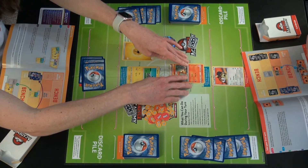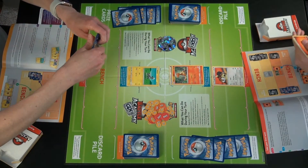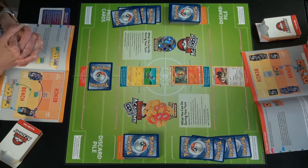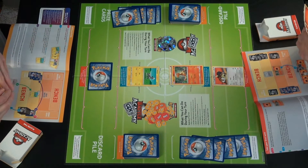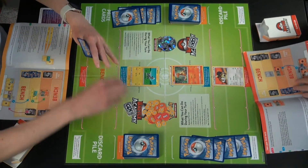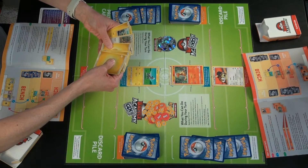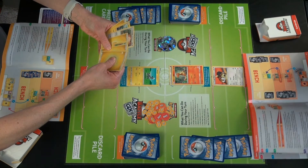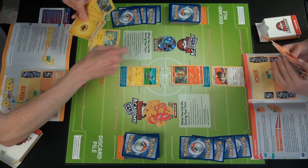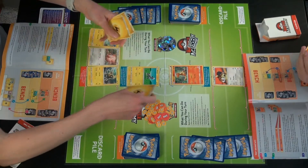He's placed the energy — we put it up above so you can see how much energy there is. For this turn, nothing else, because you cannot attack on your first turn. Now we're moving on. I draw a card, and I have more basic Pokemon to place down. We'll put a few basics down and use the active Pokemon as they want us to do it.